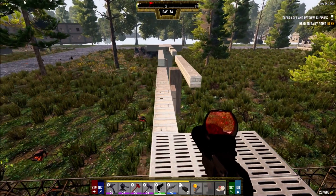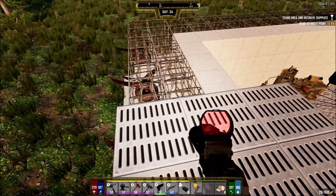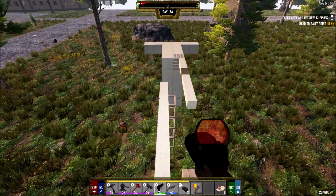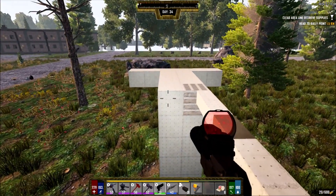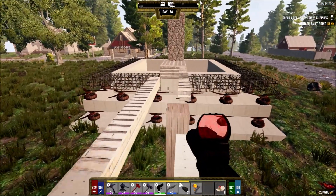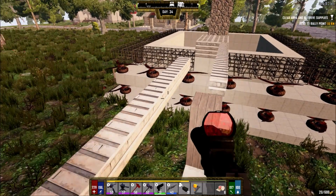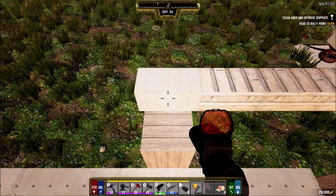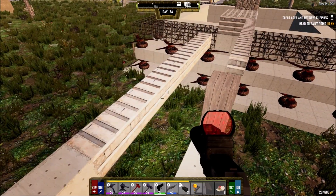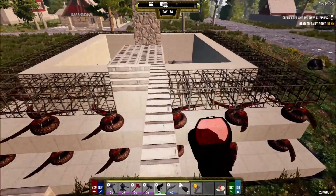Welcome back to 7 Days to Die Alpha 18. As you can see, this has started to dry over here. I made a little mistake - I started the steel upgrades on this side but I should have started on this side, because the zombies come from this side. They fall and break here; they don't always make it all the way over to the other side, so there was no real reason to upgrade there. I might take it out - it's less weight it needs to hold.